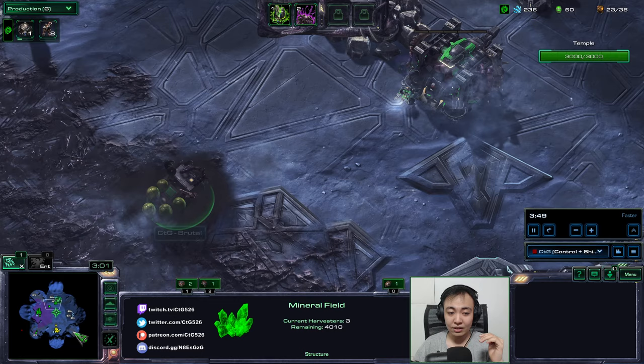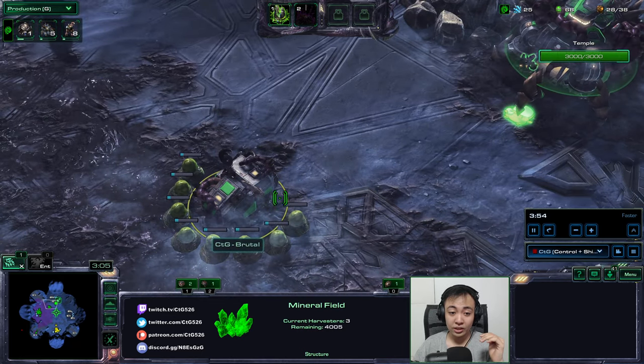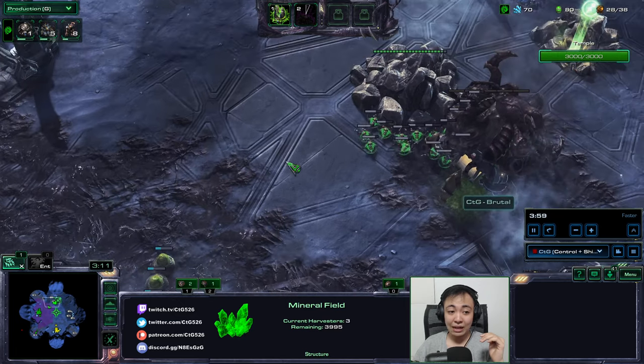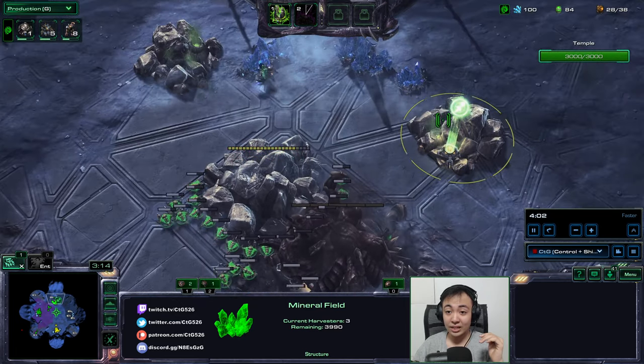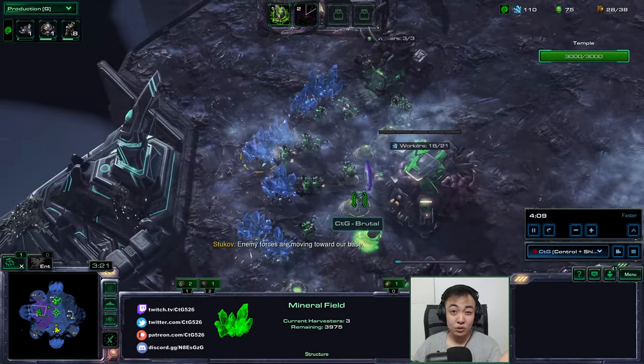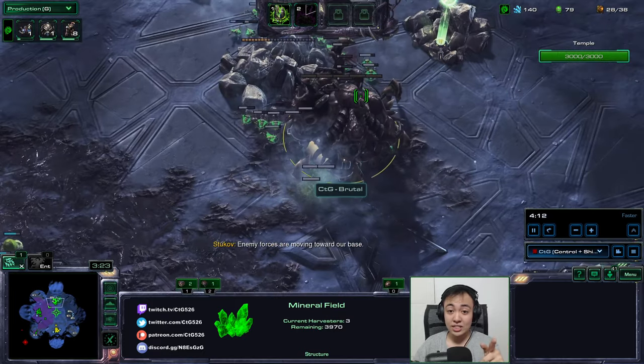I've also started a few more SCVs as soon as the command center finished. The 3-minute mark is kind of a big deal if you're Stukov and you're trying to solo. At 3 minutes, your command center should be done if you do this strategy. Your colonists compound should be spawning the infested. As soon as the command center completes, you'll want to make five SCVs here to really kick off your mining.